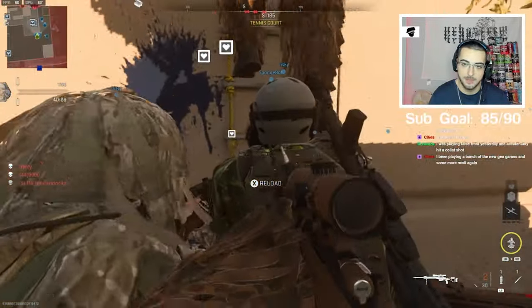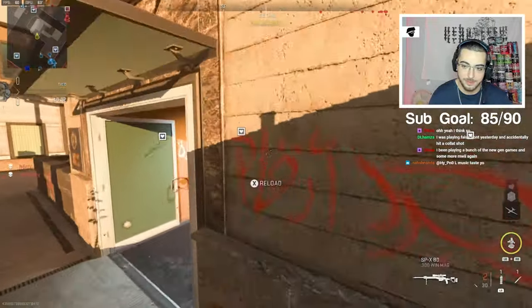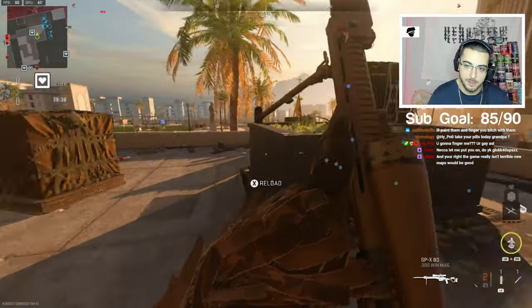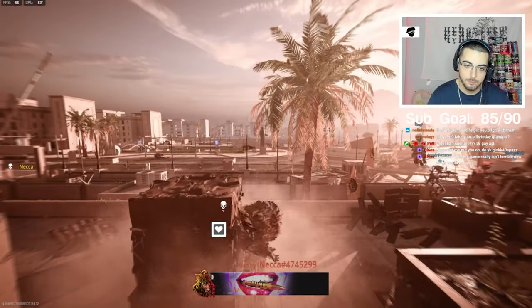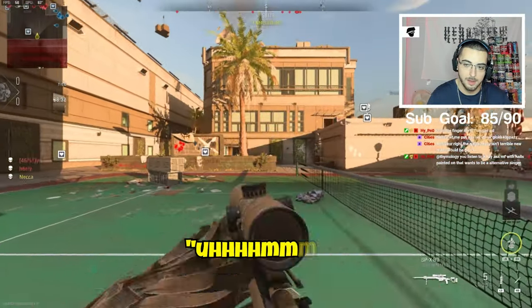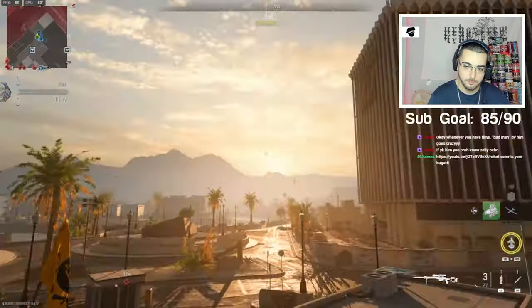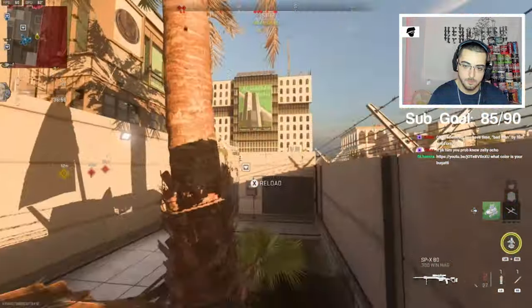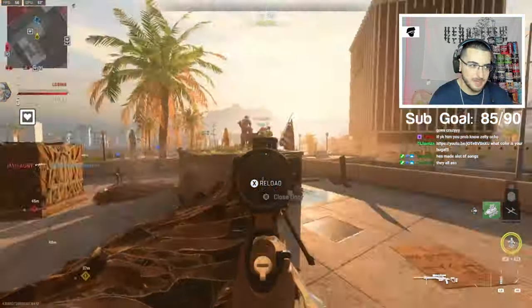I hemorrhaged a teammate's shield, I think. That was such a clean little combo though — just a left pistol reload like that. Oh, I can't reload anymore. Care package stall? No care package stall. That would have been clean as hell. I just realized it's kind of frame dropping, huh? Hopefully the kill cam isn't frame dropping.